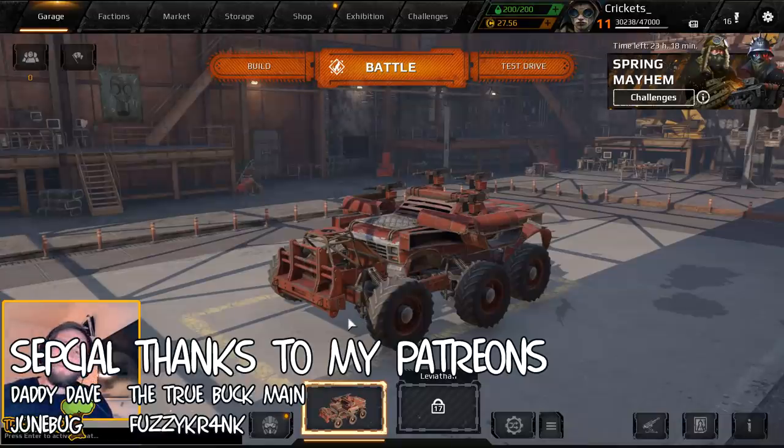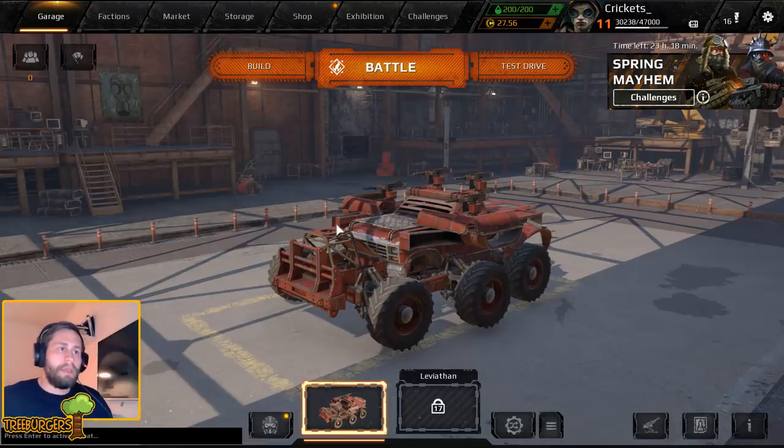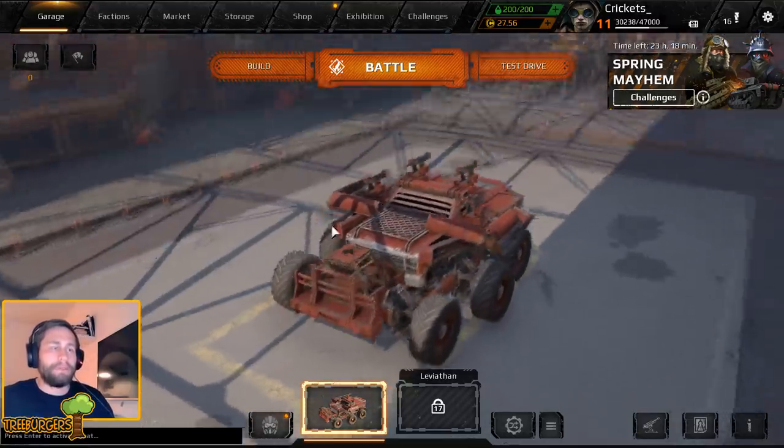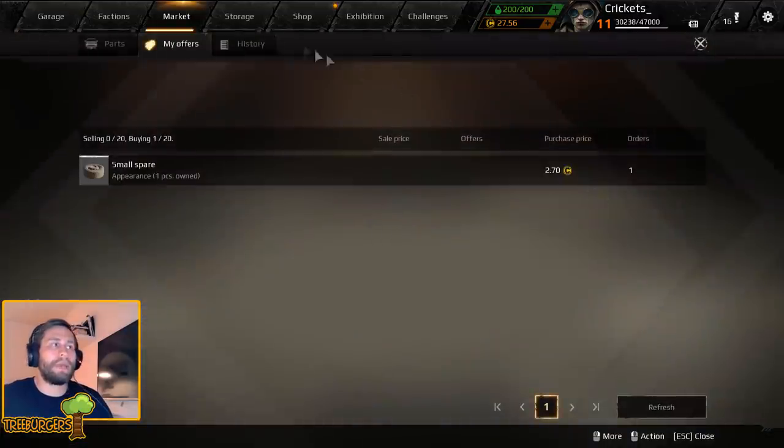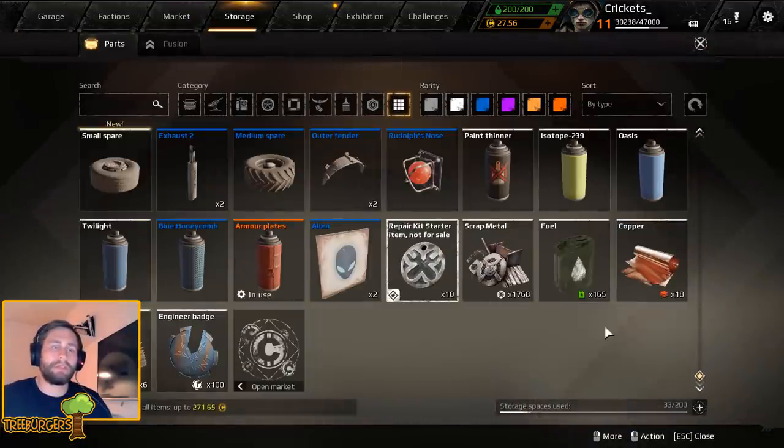Welcome to the fifth installment in our beginner guide for Crossout. I have a lovely new paint because one of you guys suggested in the comments that I should just spend the 120 coins we had from the scanner on a paint or something like that, to make everything sorted and spend exactly 120 coins.